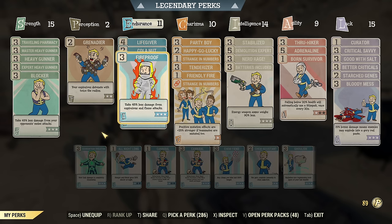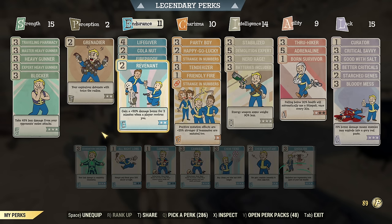Under Endurance: Life Giver, Cola Nut, Fireproof, Revenant. So full damage. Revenant is occasionally used but it's not necessary. You could run 9 Endurance without Revenant.